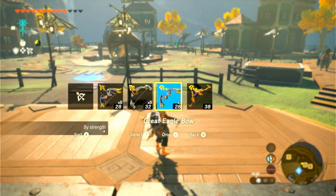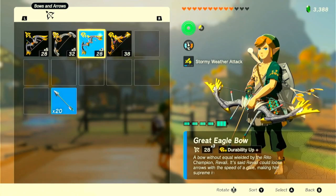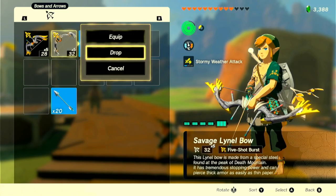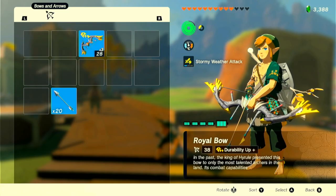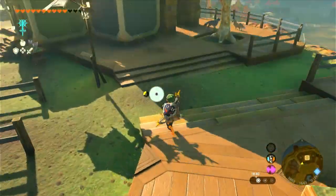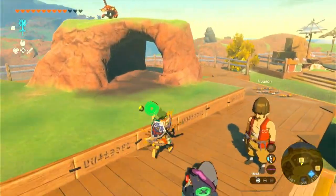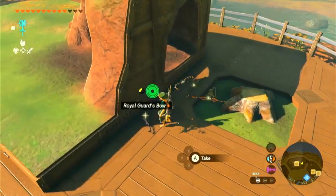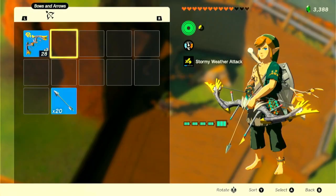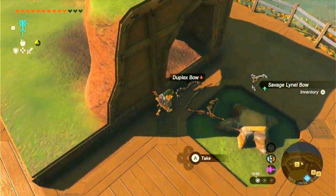Now in order to actually duplicate a bow, I want to duplicate this great eagle bow with the durability-up modifier. I'm going to get rid of the other bows so it's a bit less confusing. Now I've also grabbed a royal guard's bow — oh wow, yes! Before we dupe the great eagle bow, let's do a little more about modifiers.